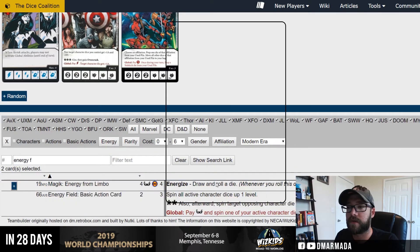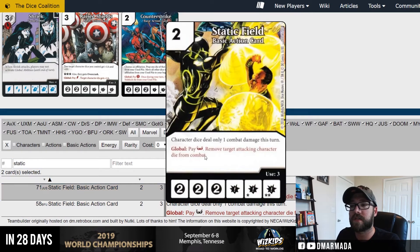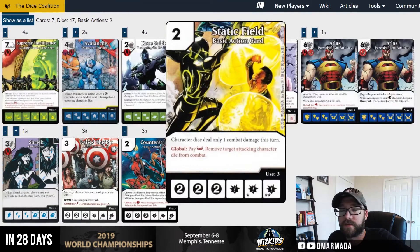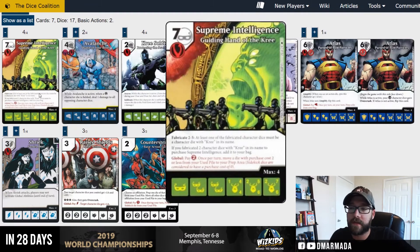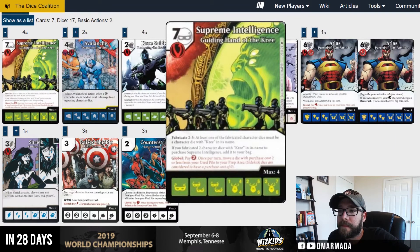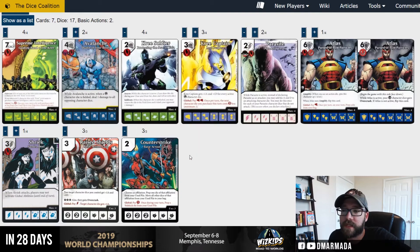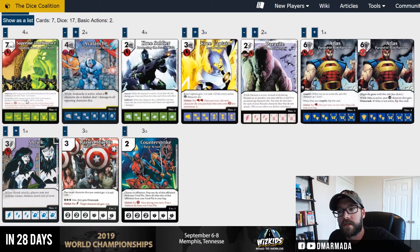We would need some way to cycle Shriek — technically you could fabricate her out because you don't have to fabricate just Kree guys. Oh wait — at least one of the fabricated characters must be a character with Kree. So technically you could fabricate Kree Soldier and Shriek, and grab another one, so you could set it up again next turn. That's interesting.